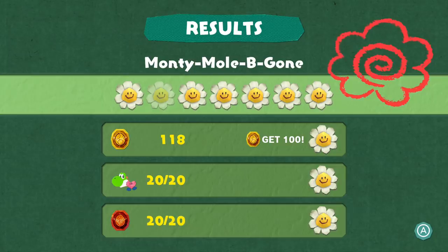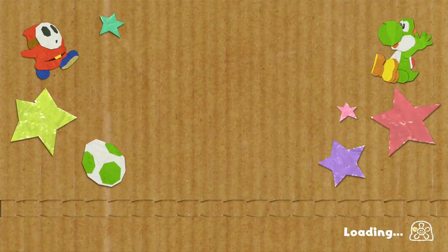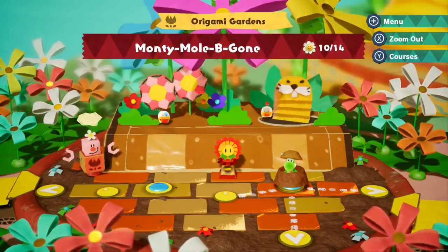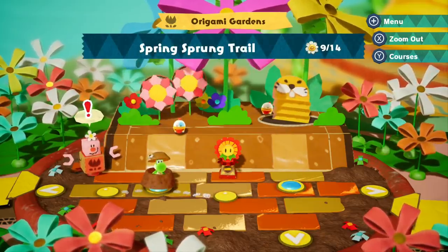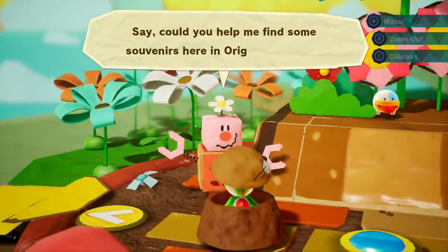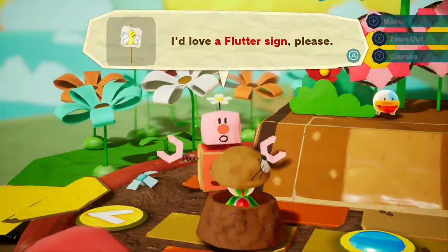I'm glad I don't gotta do that again. This robot's got some quests for me and we're gonna have to do these before I decide which fork to take. Leave a comment below — let me know which way I should go. Should I go right or down? There are two ways to go. What's up, my dude?